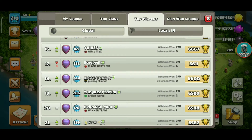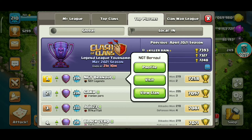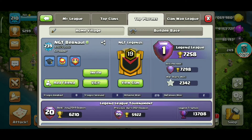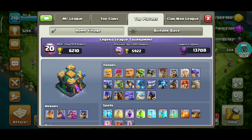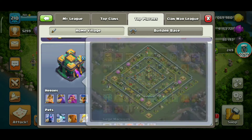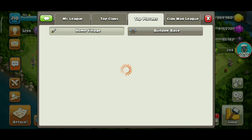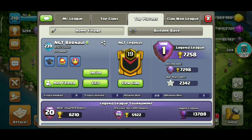NGT Baron All has 7258 trophies. All players are doing well — Gaku is also doing well, Black Zero, Jojo — all are doing well. See this: NGT. And this is not a fake base, this is his real base. I'm going to show you the base now in my base layouts.